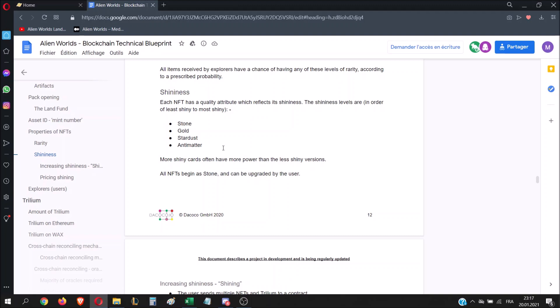You have four levels of shininess. Right now you can drop and buy only stone level shininess. On the 25th January you will be able to upgrade your cards into gold, stardust, and antimatter shininess. One of the reasons you would want to shine your card is to get better stats, like lower charge time, more TLM, or better NFT farm stats — or if you are a collector, a lower mint or just a cooler card.